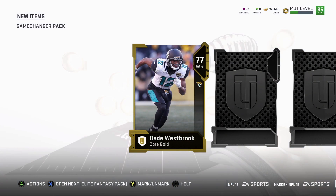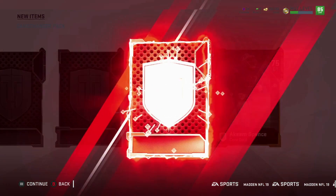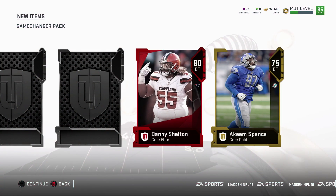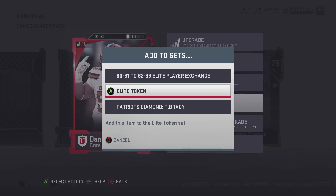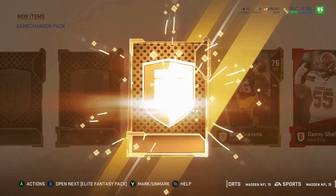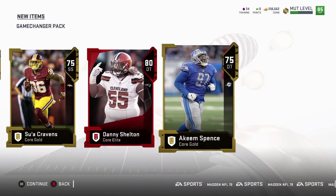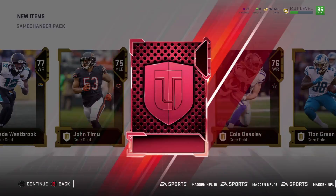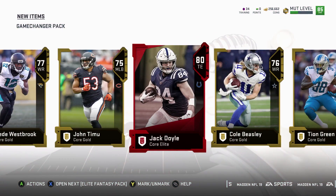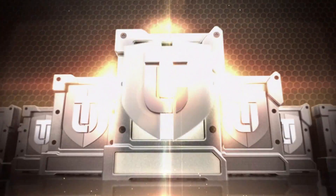We're praying here — come on, give me something good. Danny Shetland — I'm pretty sure I already bought him too. Yep, that's two Patriots. Gold, gold — and I bet the last one's a gold. Elite, elite — 80 Jack Doyle. Not bad. Now for the elite fantasy packs.